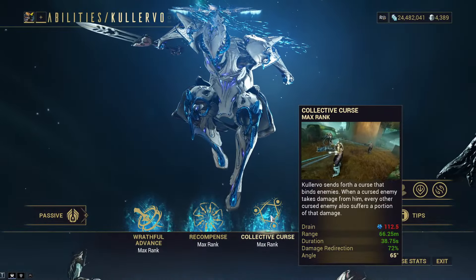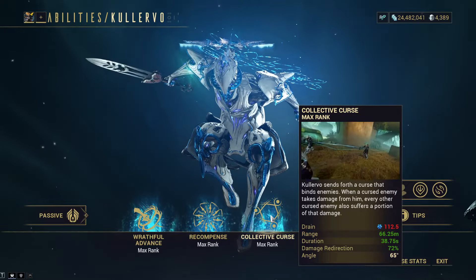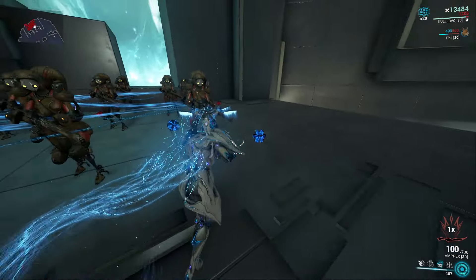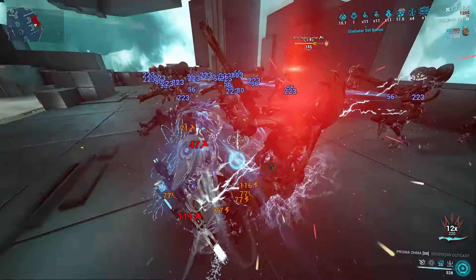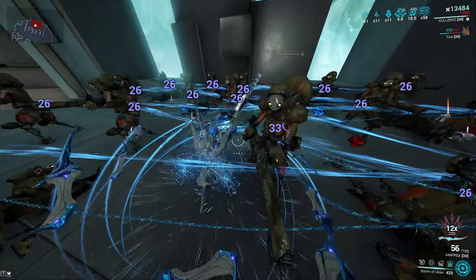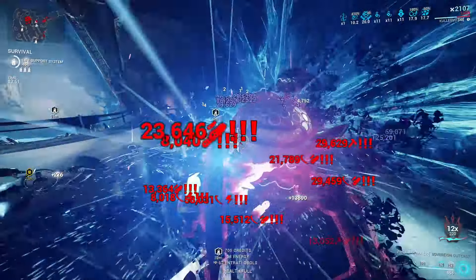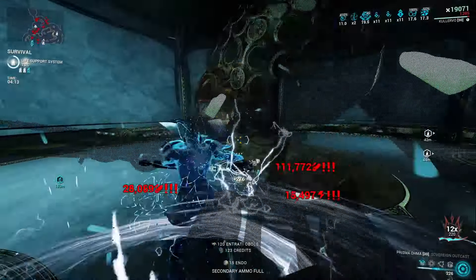His next ability, Collective Curse, is a cone-shaped wave that staggers enemies hit and shackles them to one another. Damage Kullervo deals to any shackled enemy is spread across all linked enemies, starting at 50% damage spread. This can be increased by modding strength and caps at 100% damage spread at 200% strength. What makes this interesting is the damage is true damage — no strengths nor weaknesses, just solid damage that ignores armor. It also won't spread if you hit an overguarded enemy, so avoid hitting Eximus units if you want to kill the crowd. This ability basically makes any single-target weapon AOE. For example, if two enemies are hit for 1,000 damage each, all linked enemies receive 2,000 true damage. Used correctly, this is truly a devastating ability.